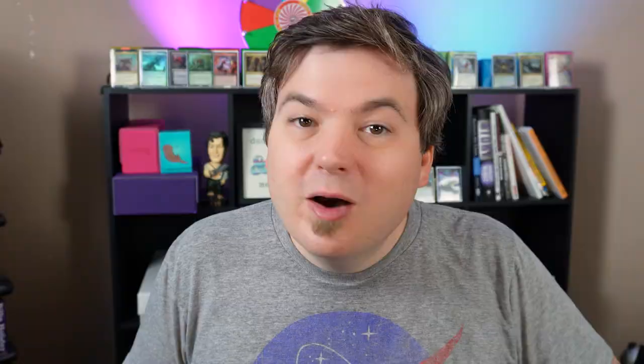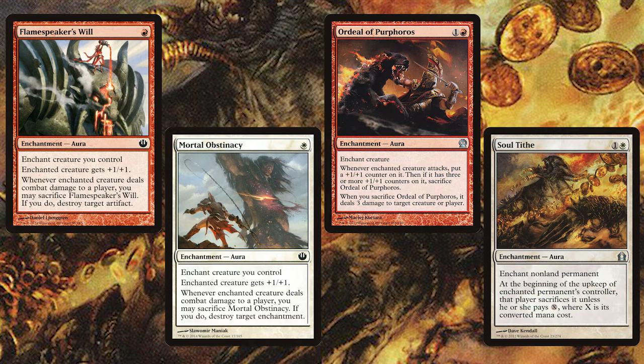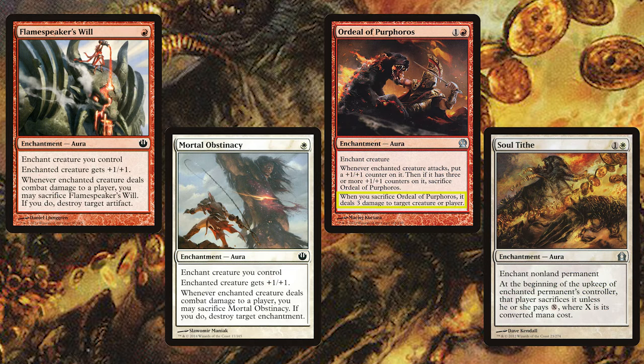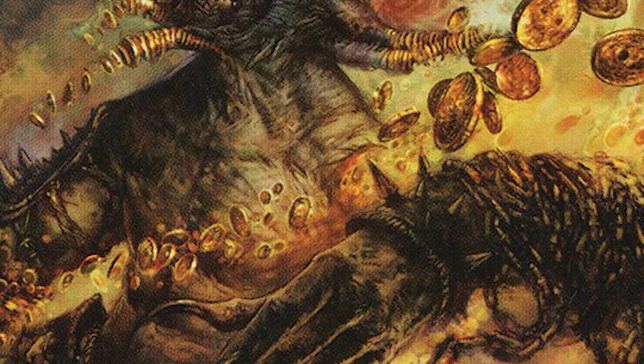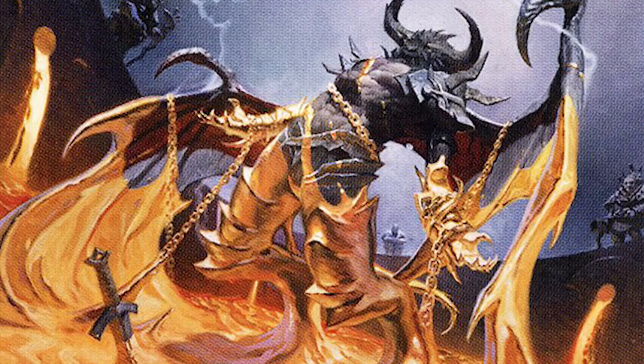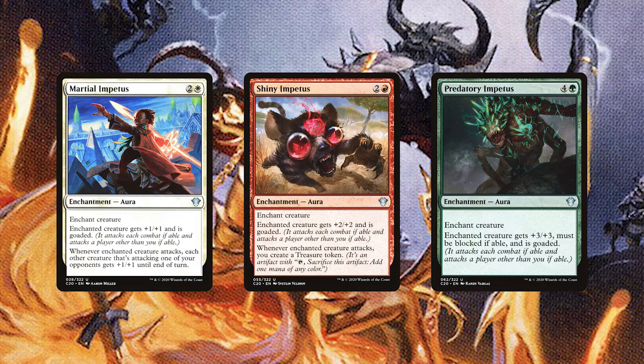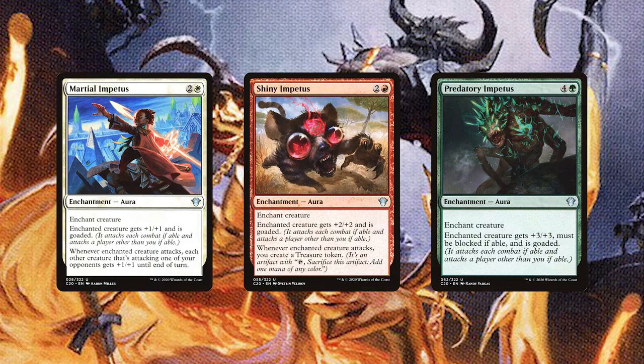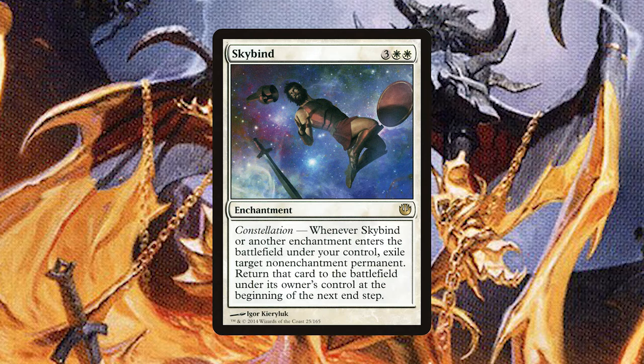Moving along to removal and interaction, we'll start with the beneficial auras — Flame Speaker's Will and Mortal Obstinacy, which will pump our creatures and destroy artifacts or enchantments. Ordeal of Purphoros can burn any target with three damage, and Soul Tithe gives an opponent a very difficult decision. For more permanent forms of removal we have Bound in Gold, Detention Vortex, and Intercessor's Arrest to lock things down. We're also playing Kenrith's Transformation to elkify a problematic creature. There's also the impetuses — Martial Impetus, Shiny Impetus, and Predatory Impetus — which goad problematic creatures, giving them an extra boost and trample. Skybind has a lot of uses: re-triggering ETB effects on our creatures, or temporarily removing problematic non-enchantment permanents our opponents control.